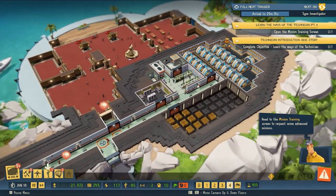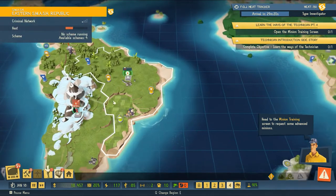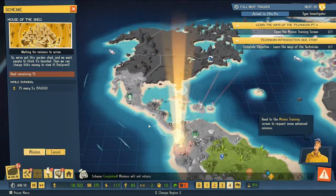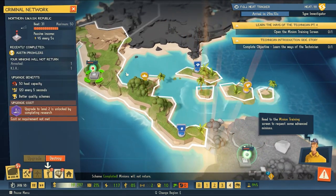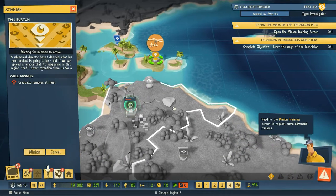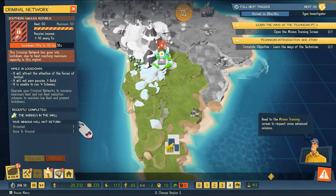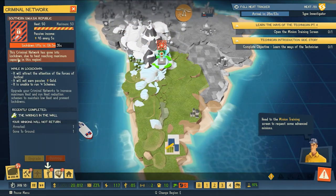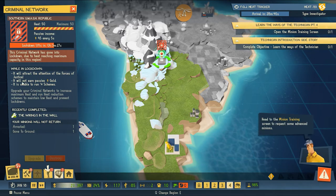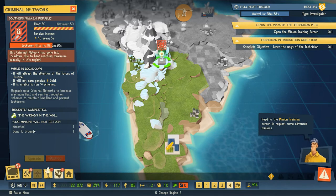Maybe a little inconvenient but that's fun. We're gonna jump back into the world stage because I need to get a little more cash flow so we can buy more generators. We've got some heat, so maybe we'll try and reduce the heat in a couple of regions. One region has been locked out - heat is at maximum so it's gone into lockdown. While in lockdown it will attract the forces of justice, it will not earn passive gold, and it is unable to run schemes - that is just not good.